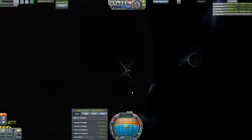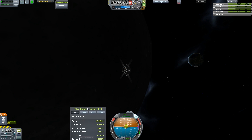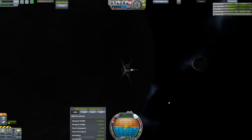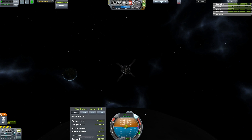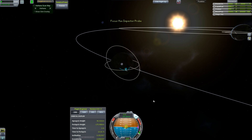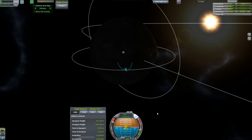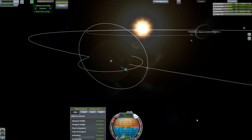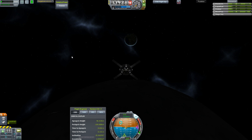All point retrograde. Double, triple check that the correct mission is selected — it is. That would have really screwed things up if it wasn't. Throttle up. Periapsis height. I want to burn — let's make this like a fairly vertical drop. There we go. We just pretty much stopped orbiting at that moment.